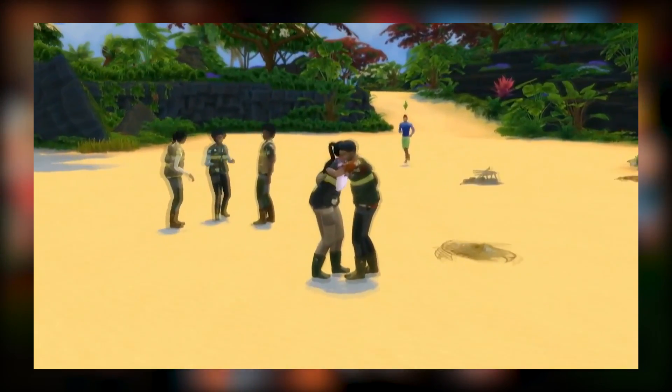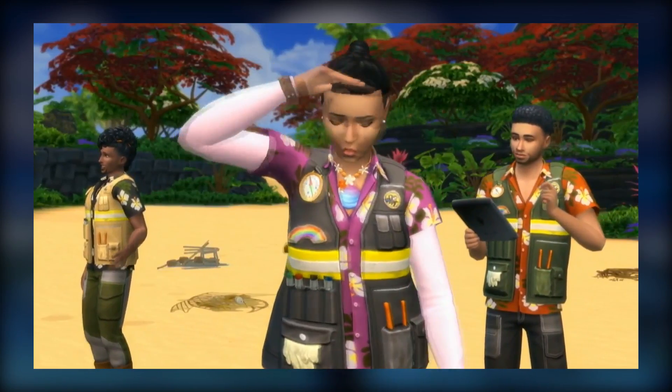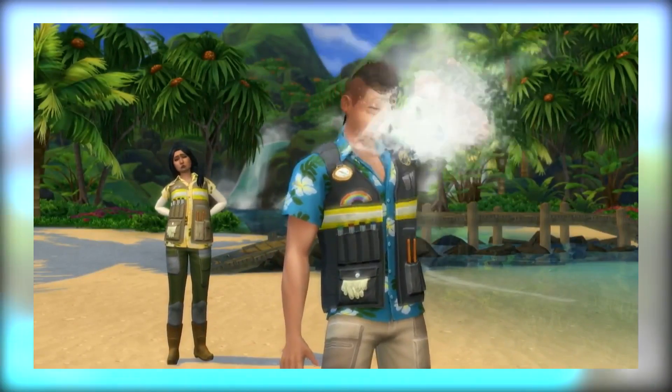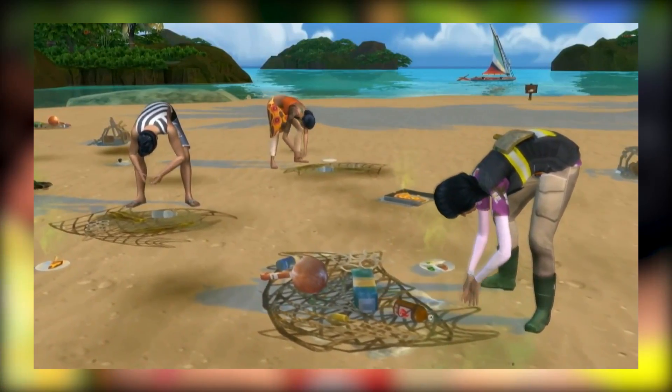So obviously Sulani is a great place for Sims to kick back, but what if they want to get their hands dirty? I'm very excited about a new thing we're introducing — if your Sims want a new career to take care of this island, you can actually become a conservationist. Your job is to keep this ecosystem looking beautiful. One of the big goals was a way for your Sims to kind of care for their world and make it a better place — very relevant with everything going on in the world today.